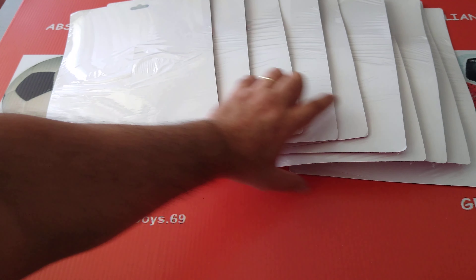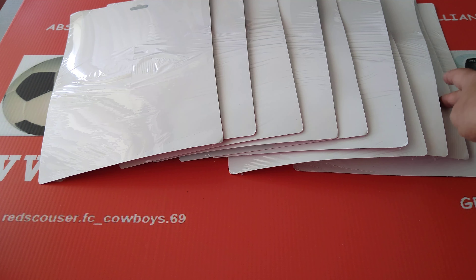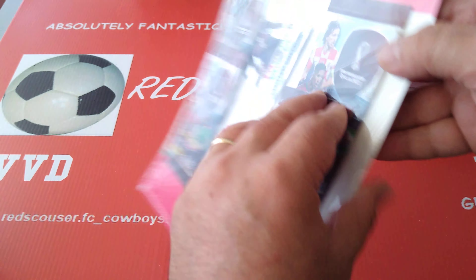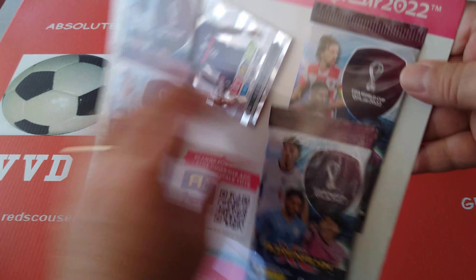So we're going to roll the dice from 1 to 6 and see which one we're going to pull. We've got 10 positions numbered 1 through 10, going left to right. Let's roll the dice and see which one comes out. Number 3 — this one is number 3.